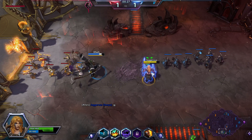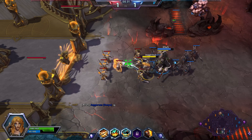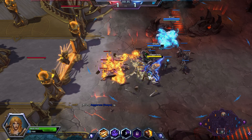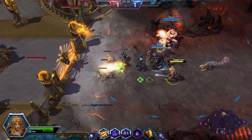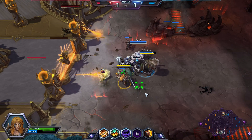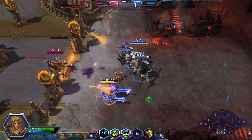That was just chance that we both cast at the same time. This is Sonya — her E is a spin that heals her based on the damage it does, and her Q is a grapple that pulls you forward. We're actually going to keep sieging here. If I press Q I pull in towards the wall and that gives me fury.